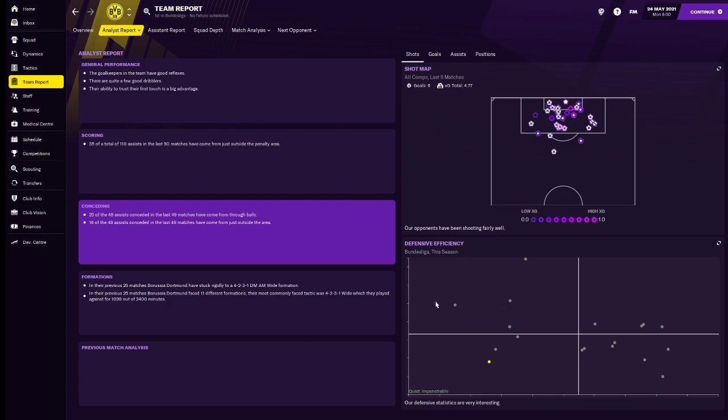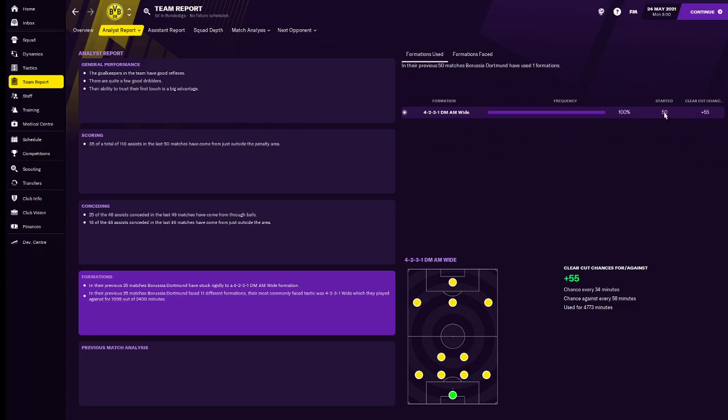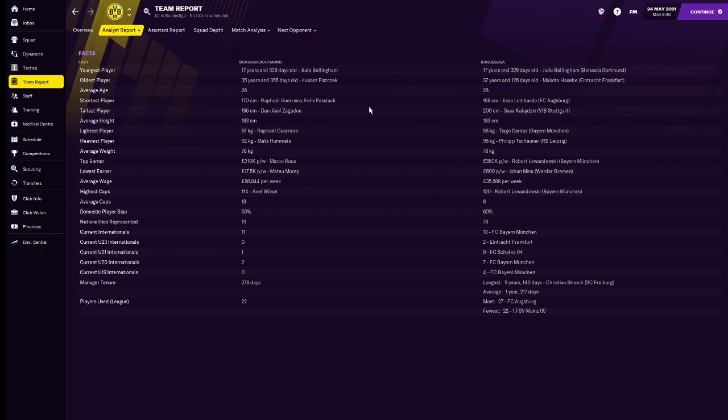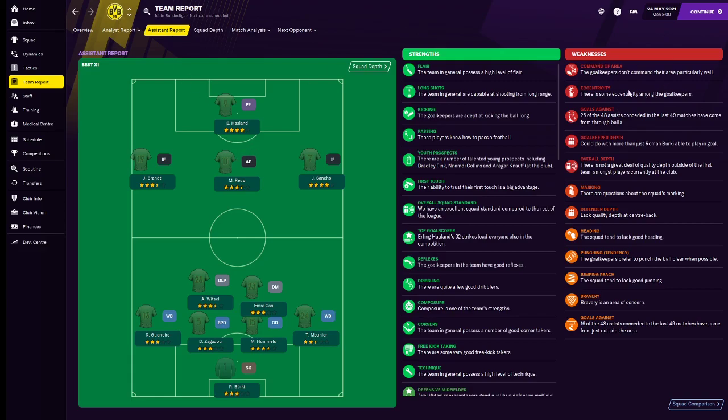The weak point of this team — and of the old team that Klopp used to run — was really the goalkeeper. Not very technically adept, just very good at stopping shots. We conceded a lot through through balls because we are so high up the pitch, and these through balls just split the defence.